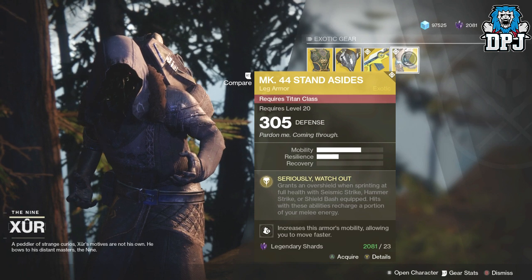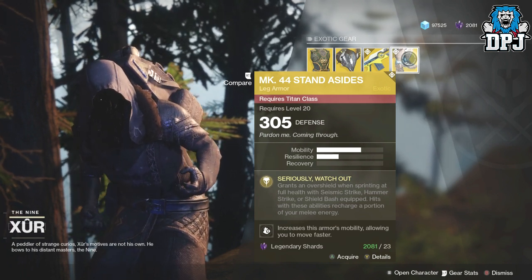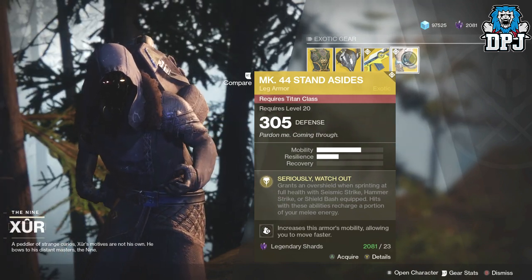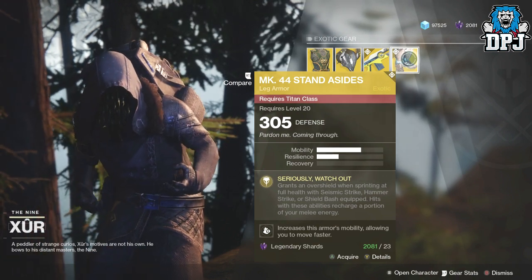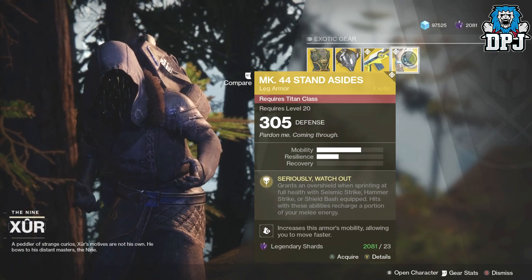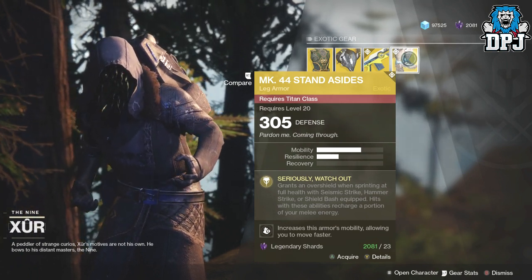And then we have the Mark 44 Standard Issue for the Titan at 305 defense, again 23 Legendary Shards. Seriously Watch Out grants an overshield when sprinting at full health. With Seismic Strike, Hammer Strike, or Shield Bash equipped, hits with these abilities recharge a portion of your melee energy. That actually sounds quite good, though I don't really use my Titan.